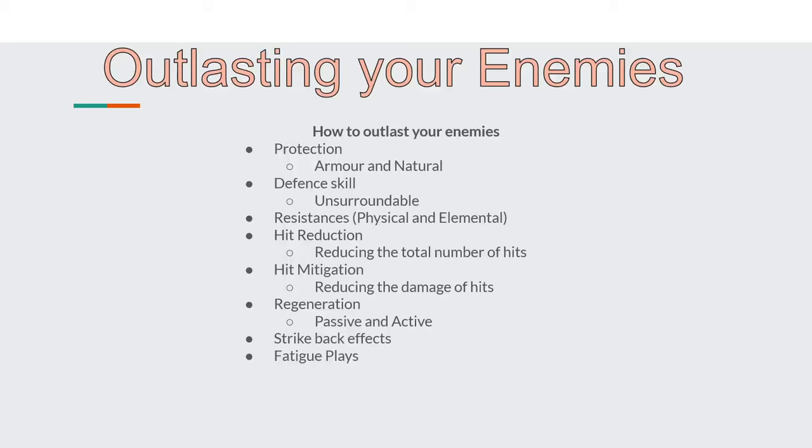Let's move on to part three: Outlasting Your Enemies. In order for a thug to kill enough enemies to get them to route, or last long enough for fear effects to occur, they have to be able to take near to no damage from an average enemy hit. You can do this through several methods and combine them: protection (both armoured and natural), defend skill including unsurroundable to get rid of harassment penalties, resistances (both physical and elemental), hit reduction to reduce the total number of hits taken, hit mitigation to reduce damage of hits that go through, regeneration (both passive and active), strike back effects to help clear out chaff, and fatigue plays to reduce the total hits you're receiving.